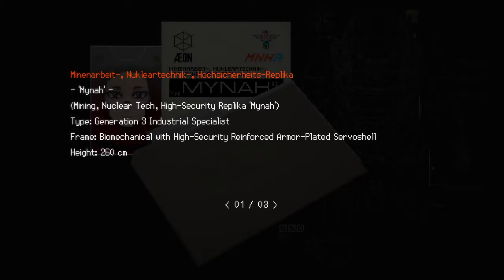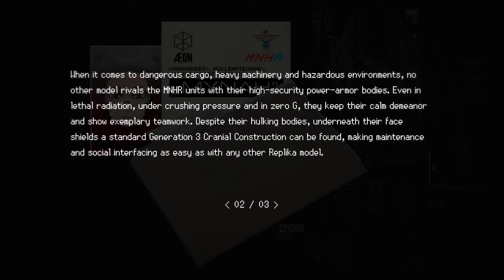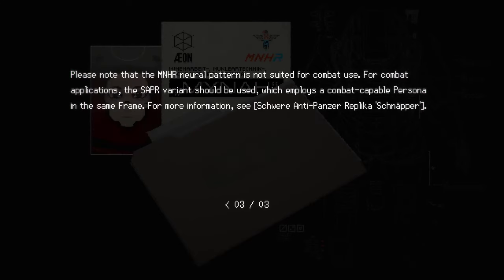The Miner? However you pronounce that — Mina, right. That was the boss that we fought. Generation 3 industrial specialist. Biomechanical with high security reinforced armor plated servo shell. 260 centimeters tall. My God. When it comes to dangerous cargo, heavy machinery, and hazardous environments, no other model rivals the Mina units with their high security power armor bodies. Even in lethal radiation, under crushing pressure and in zero-G, they keep their calm demeanor and show exemplary teamwork. Despite their hulking bodies, underneath their face shields a standard generation 3 cranial construction can be found, making maintenance and social interfacing as easy as with any other replica model. Please note that the Mina neural pattern is not suited for combat use — for combat applications, the sapper variant should be used, which employs a combat-capable persona in the same frame.